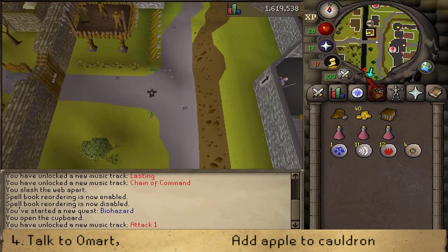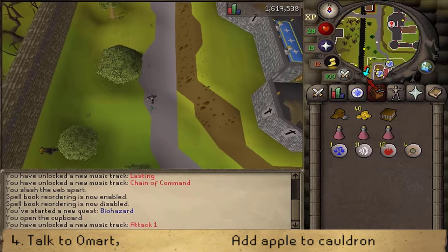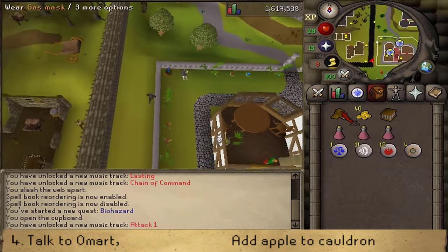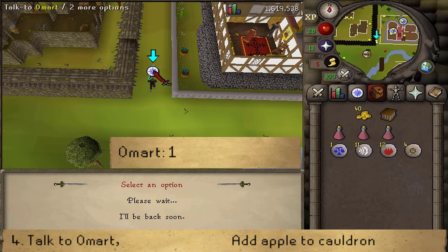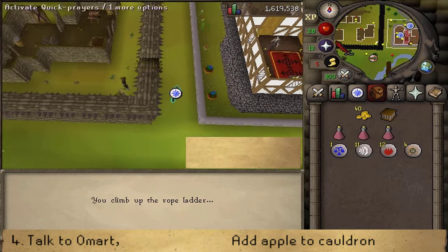Next we will need to make our way south to Omort, who is located between a tree stump and southwest of the Hazeel cult mansion. On the way there, make sure to equip your gas mask. Then once you've equipped it, talk to Omort and select option one to get smuggled into West Ardougne.